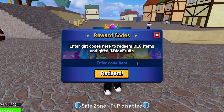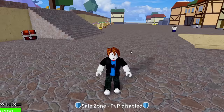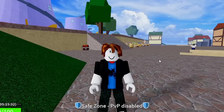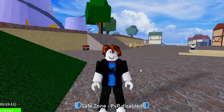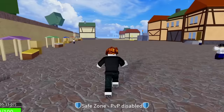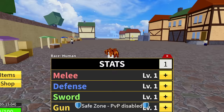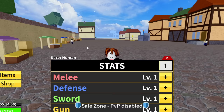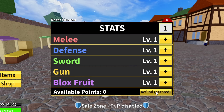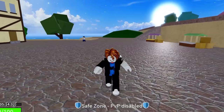The next code is MAGICBUS — hit redeem, success, working, gives you 20 minutes of 2x EXP. After that, redeem SUB2UNCLEKIZARU. That code does not give 2x EXP — instead it gives you a stat reset. You can see in my stats menu I now have one refund stored for completely free, saving you 2,500 fragments or 75 Robux. As you level up in Bloxfruits you get 3 points per level, and now you can refund them for free.